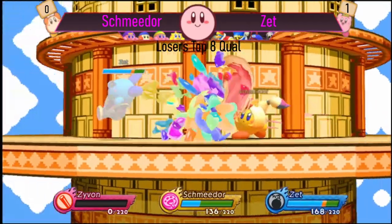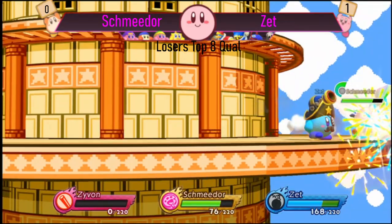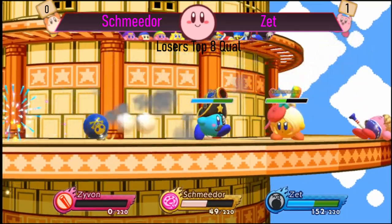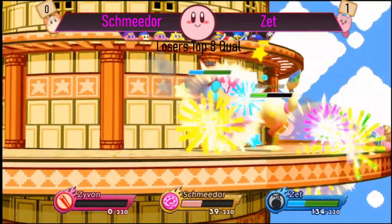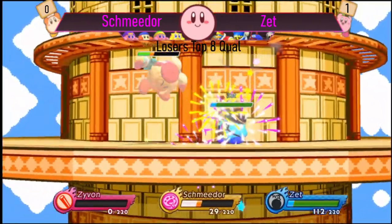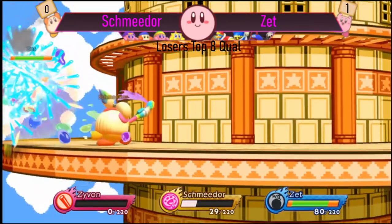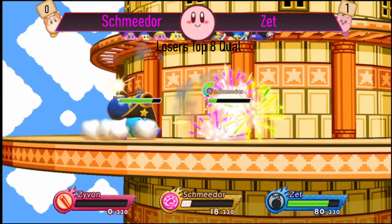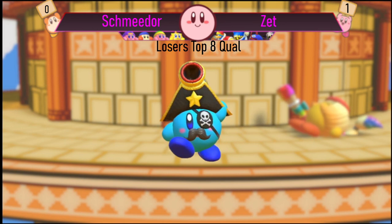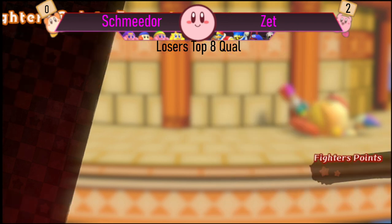You get a lot of the benefits that Bomb gets from flat stages without the problem of getting air camped by some characters — Artist can't do that super well anyway. A lot of that is solved because on this stage you end up going to the platform, which Bomb can actually pressure pretty well. Generally on this stage the platform is high enough where it almost feels like just two flat stages. Zett is going to take game two and go up two to zero — his games move a lot faster than most Bomb matches.